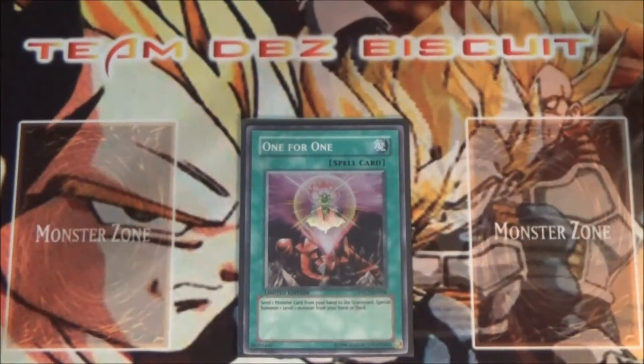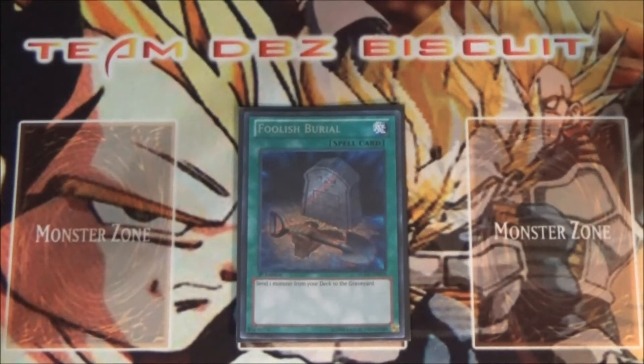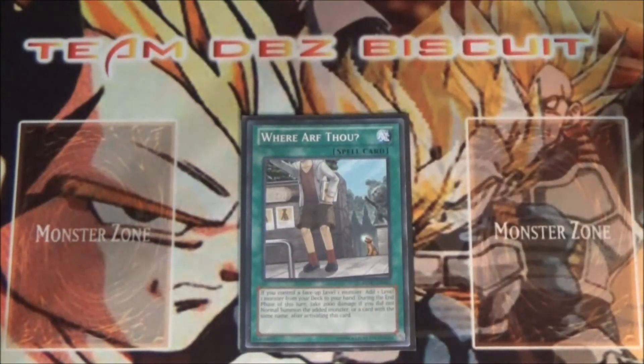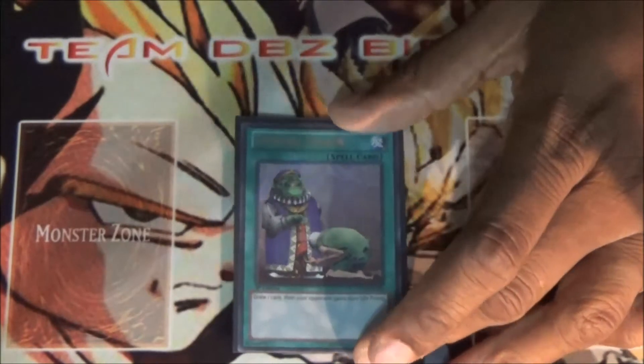I run one One for One to make sure I can get those level one monsters when I need them. I run one Foolish Burial to send whatever monster I need into the graveyard to help get my combo plays going. I run one Wattail Dragon — the only reason I run one is I don't like taking that big 2000 LP hit, but if you combine this with One for One or just have a level one monster on the field, it helps out with a lot of your plays.